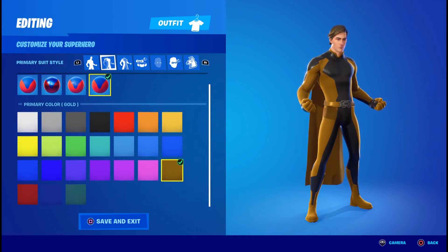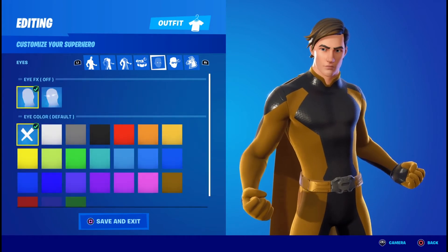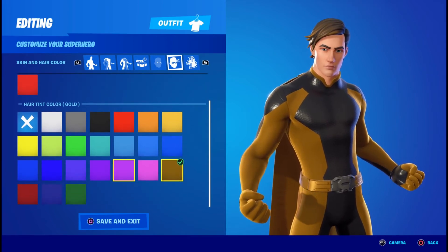For the primary material you want cloth and gold. For the secondary material you want plastic and the color black. Accessory color you're going to want gold. Eye Fix you're going to want them off, and eye color you're going to click the X. For the skin tan you're going to click the X, and for the hair tan you're going to click gold.